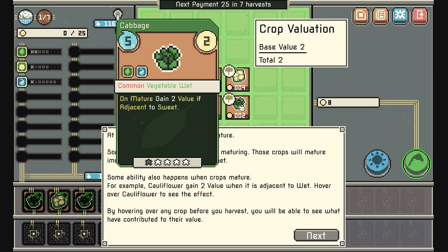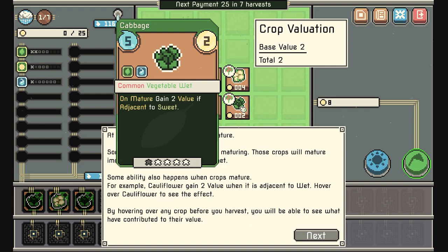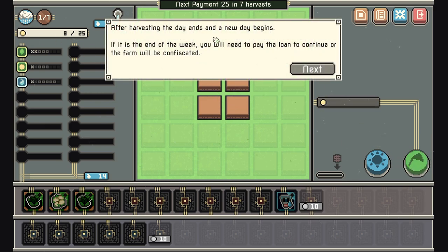By hovering over any crop before you harvest, you'll see what it has contributed to its value — for example, 'adjacent to sweet.' Click the green button to harvest all crops. When the matured crops are harvested, the rest stay on the farm. So the crops matured and will all be harvested.